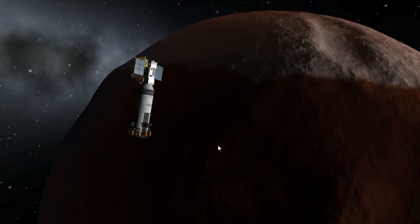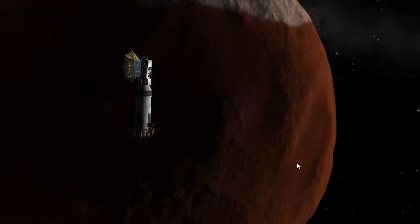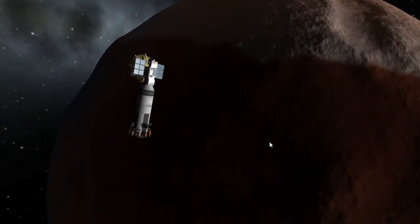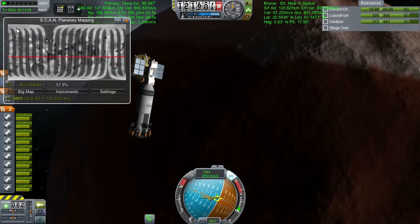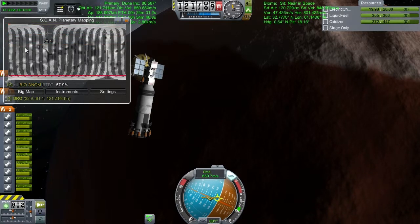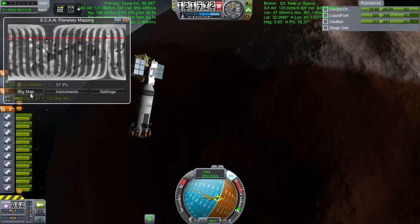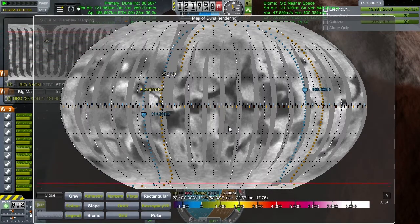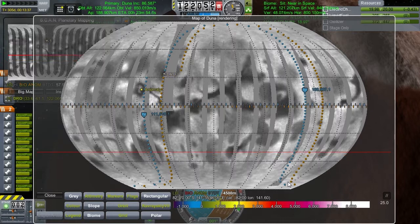Hey guys, welcome back to Kerbal Space Program and the glories of Juna. Just look at this beautiful orange body beneath us. If we pull up the HUD — I just spent the past 10-15 minutes getting a complete scan of the planet. Now if we let this roll, let's just click that to see if we found anything new in the intervening time between getting everything set up.